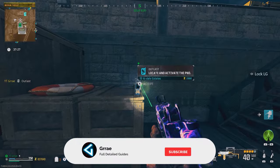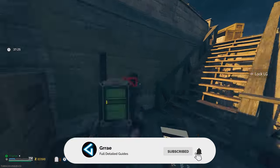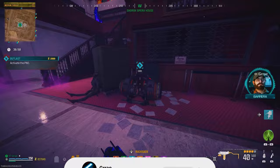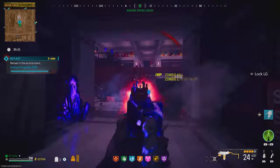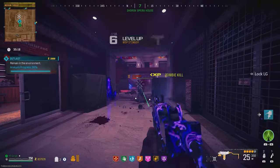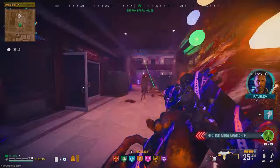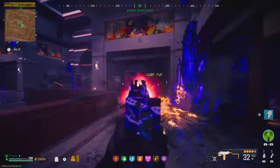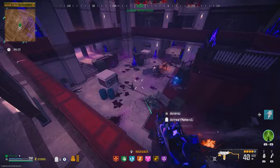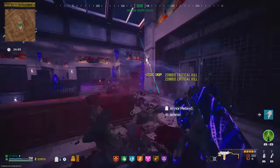You're going to need an Outlast contract from the Tier 2 zone. You're going to activate it and play out the contract until the percentage gets up to 98% complete. Then you're going to pull up your map and hold down Y or triangle to cancel the contract. What this will do is trick the game into thinking that the contract is still going, so you will now get unlimited zombie spawns and they are fast spawns as well. You can now stay in the building and farm all your camos and XP.